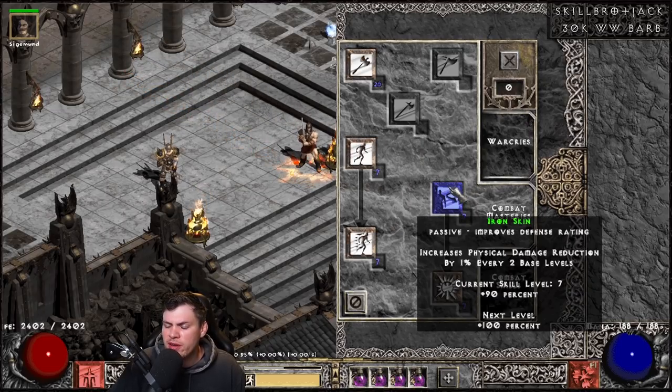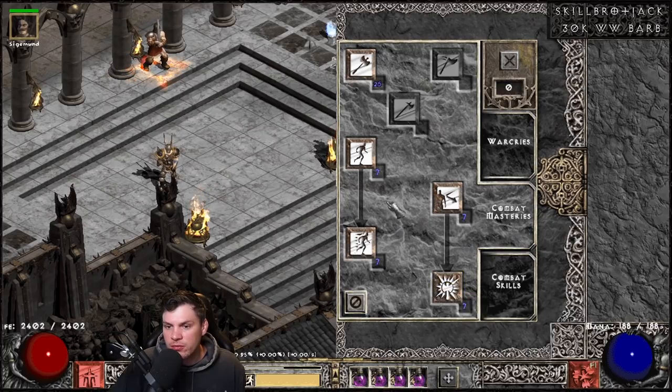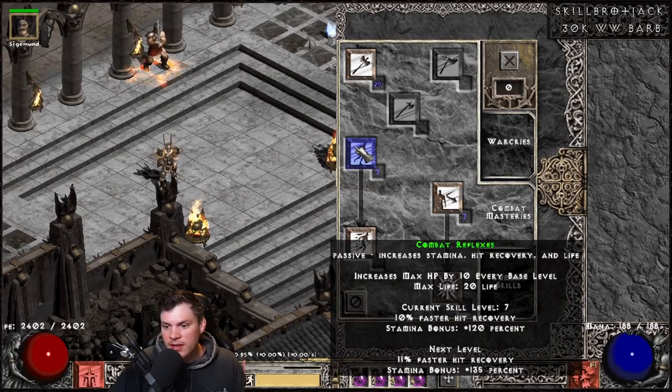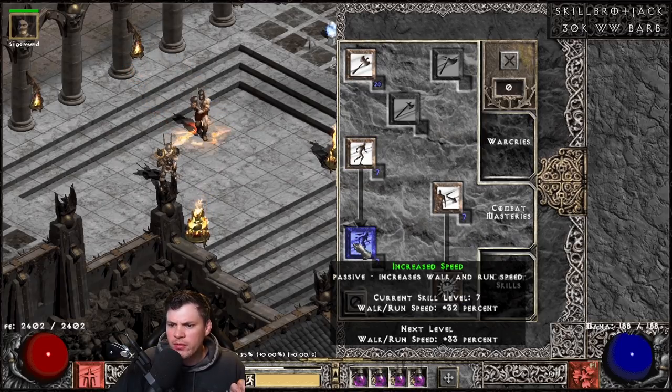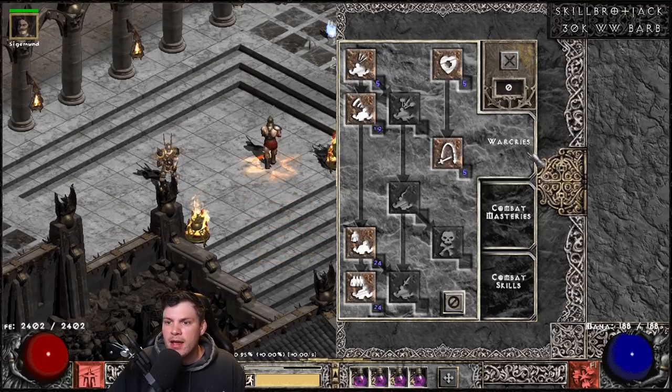For Combat Masteries, there's 1 hard point in Iron Skin — every 2 base levels you get an additional physical damage reduction percentage, so it's a really nice passive buff. He also has 1 hard point in Natural Resistance, 1 hard point in Combat Reflexes — a newly introduced skill that gives max HP and FHR bonus plus stamina on every base level — 1 hard point in increased walk speed for 32%, and then completely maxed General Mastery covering Sword, Axe, and Mace weapons for 153% damage, 420% attack rating, and 31% critical strike.